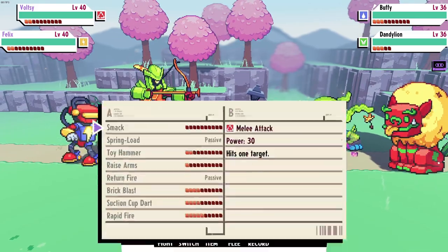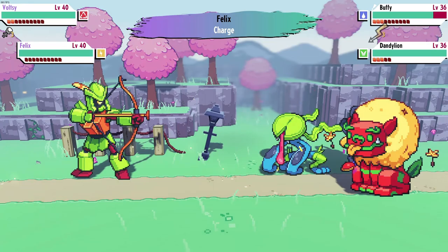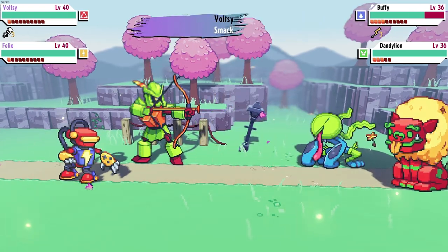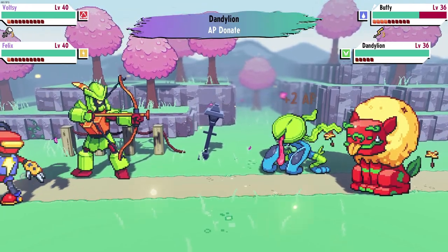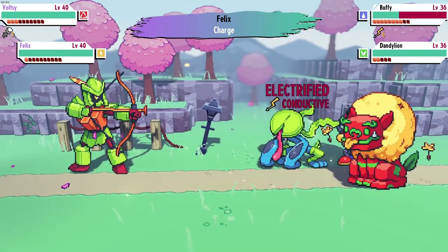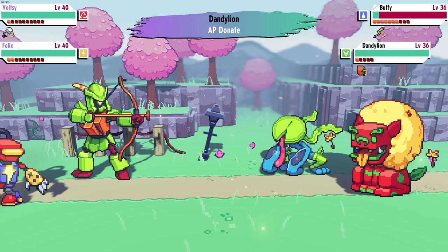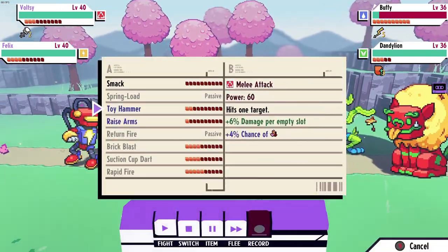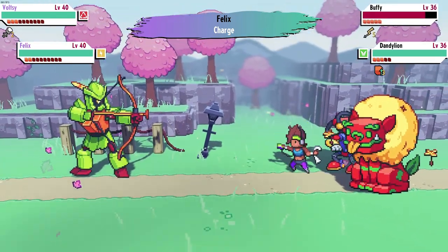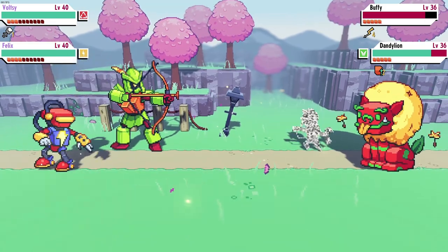I'm going to go for a smack first, because if she AP drains me I'm not going to get the attack off. Let's charge - not bad damage. Just cannot let you get those last rites. AP steal - I'm glad I went for smack first. Let's charge again - good damage. AP boost. AP donate - we outspeed it so that thing's gone. I can hit you and then just charge you. It's going a lot better this time than last time. I like Dandelion but it's annoying as support against something really strong.